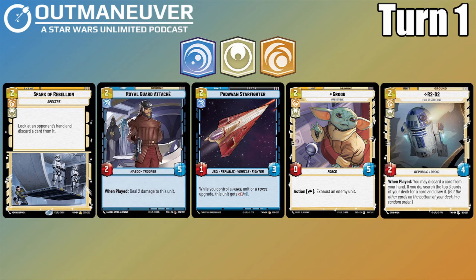After that, we've got Padawan Starfighter, a two-cost space unit which is a 1/3. It's a Jedi Republic vehicle fighter. While you control a Force unit or a Force upgrade, this unit gets +1/+1, making the Starfighter a 2/4 — something we should have quite often in this deck. This ship being a 2/4 for two resources should be above curve. The one thing to note is it is a 1/3 until you play that Force unit, so if your opponent plays an A-Wing beforehand, they will be able to take out our Starfighter right away. Looking at our first Force unit in the deck, we've got Grogu — a two-cost 0/5 with an action ability to exhaust and then exhaust an enemy unit. This is going to help us slow down our opponents, especially if they're playing aggro, and importantly it has that Force trait.